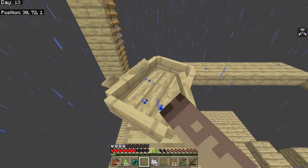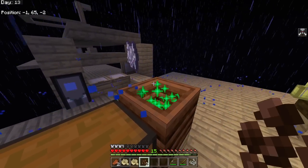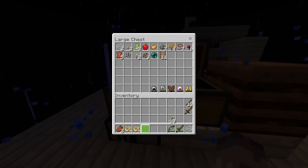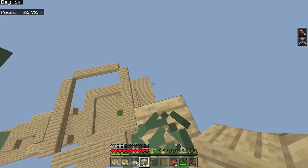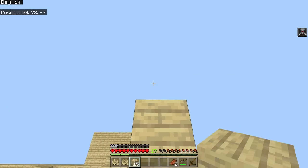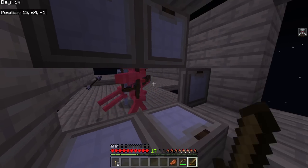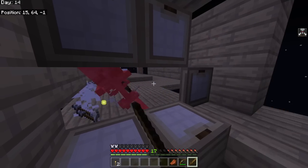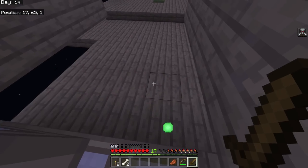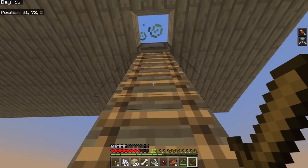I got an ender pearl, though it's not very useful right now. I noticed you take damage when you're in a boat. I'm composting cocoa beans for bone meal to speed things up. I've made a double chest now. Because it was raining, skeletons were spawning constantly - I love skeletons here because bones without them would make this an unbelievable grind. More bones means more wood.